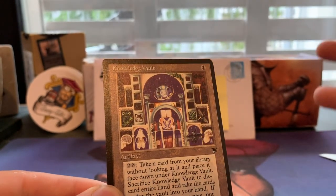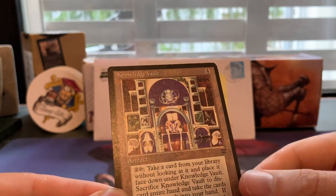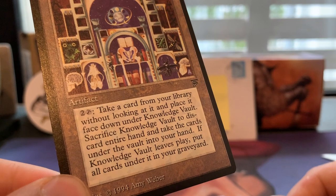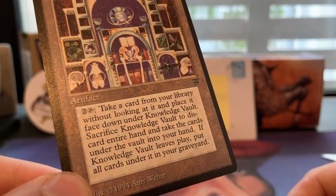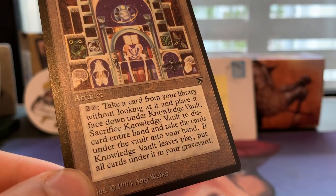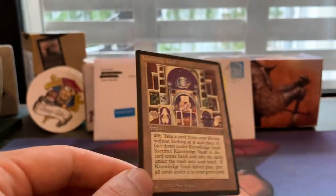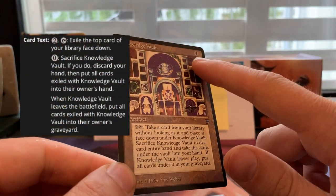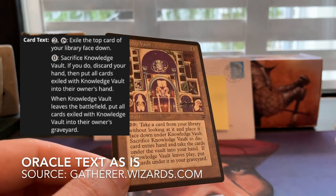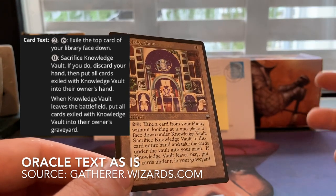This card is from Legends, four to cast. It lets you draw new cards — two to use and tap. It reads: take a card from your library without looking at it and place it face down under Knowledge Vault. Sacrifice Knowledge Vault to discard your entire hand and take the cards under the vault into your hand. If Knowledge Vault leaves play, put all the cards under it in your graveyard.